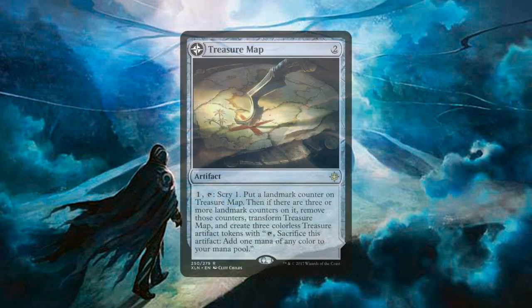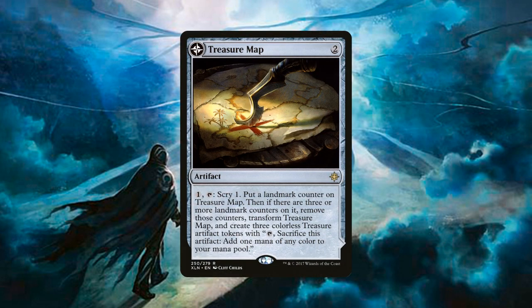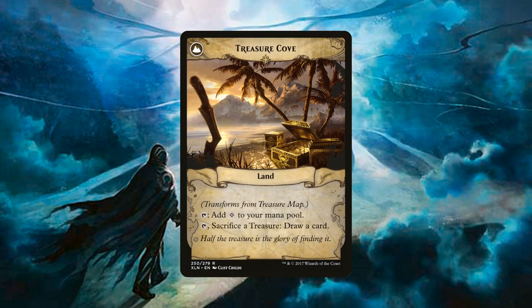On turn 2 we're hopefully casting Treasure Map, an artifact for 2 generic mana. We can pay 1, tap it, scry 1, and put a landmark counter on it. Once we have 3 landmark counters we create 3 colorless treasure tokens and transform it into Treasure Cove — a land that produces colorless mana or lets us tap and sacrifice a treasure to draw a card. With Pyramid of the Pantheon on turn 1 and Treasure Map on turn 2, by turn 5 we should have 3 counters on the Pyramid and transform Treasure Map, giving us 6 additional mana on the next turn. Treasure Cove also becomes a draw engine late game.